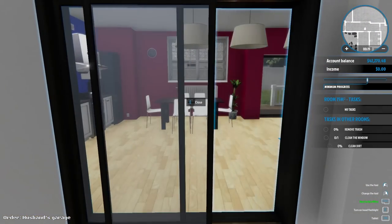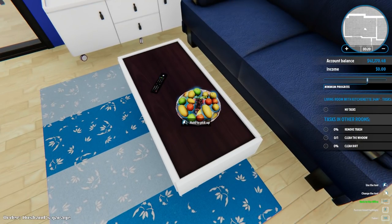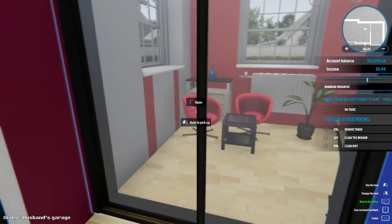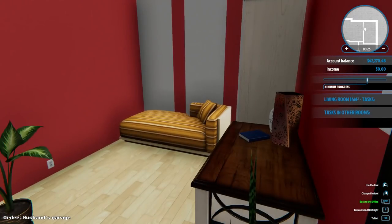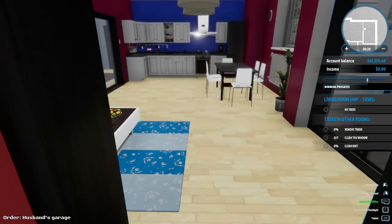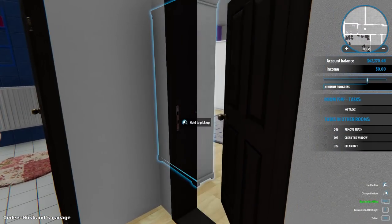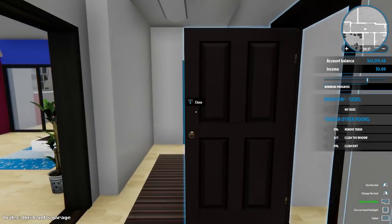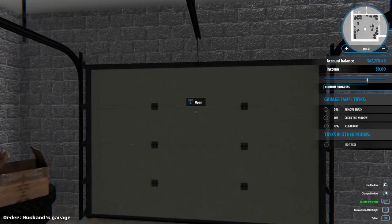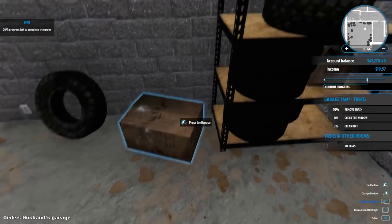I wander through the cute kitchen — oh look, fruit! There's a little office — oh my gosh that's so cute. I'm a bit lost now but I find the garage and it's a pigsty. We'll throw all these away and when we come back it'll be clean.